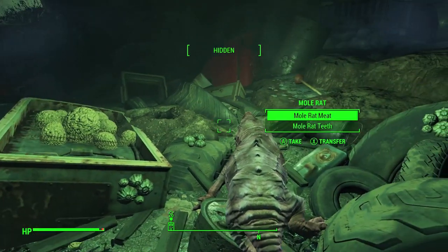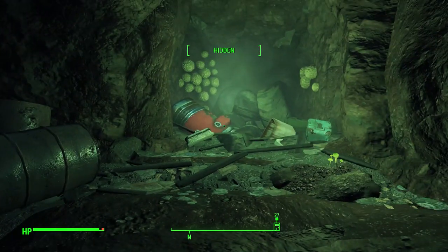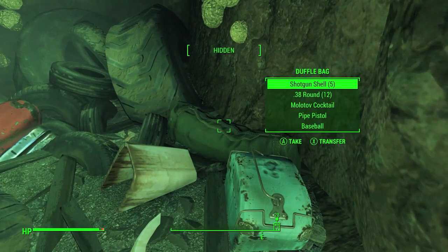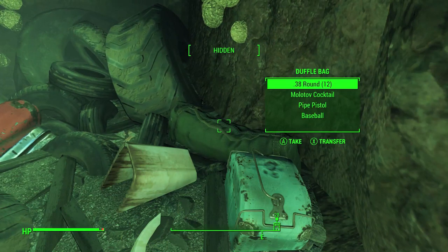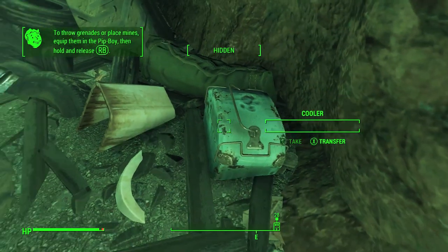Okay so where is it? I thought it was a safe or something full of stuff. Oh there it is — it's this duffel bag. It has a bunch of good stuff in it: some rounds, a little grenade, a Molotov cocktail, a pistol — stuff that you can at least sell if nothing else.